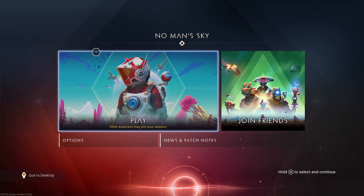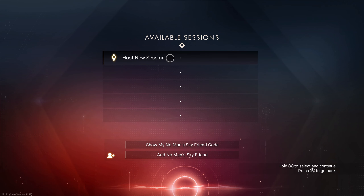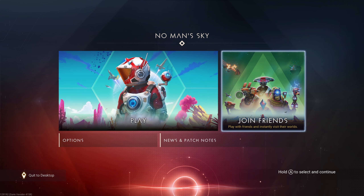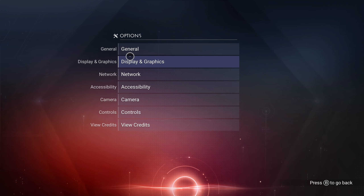We're going to begin on the start screen of the game. We've got a couple of options: play, where other explorers may join your session, and join friends so we can play with friends and instantly visit their world. We can host a new session, show a friend code, add a No Man's Sky friend code, and host or join a session. We can do that in the standard game too — we don't have to go into this multiplayer section.